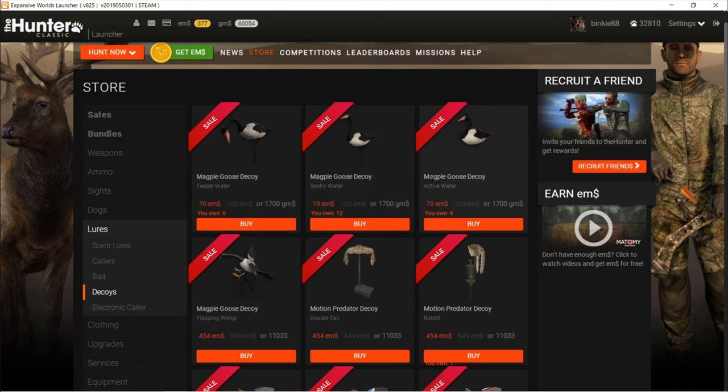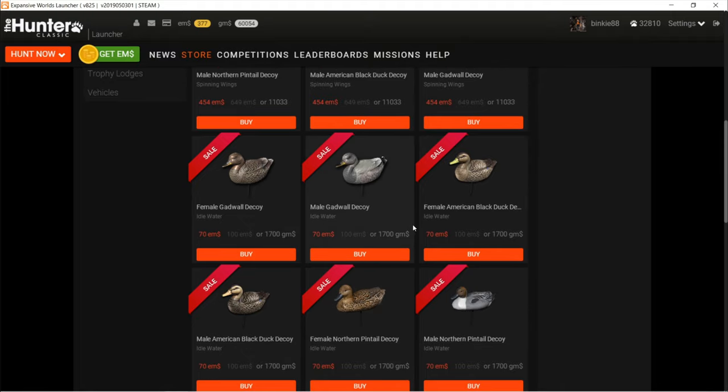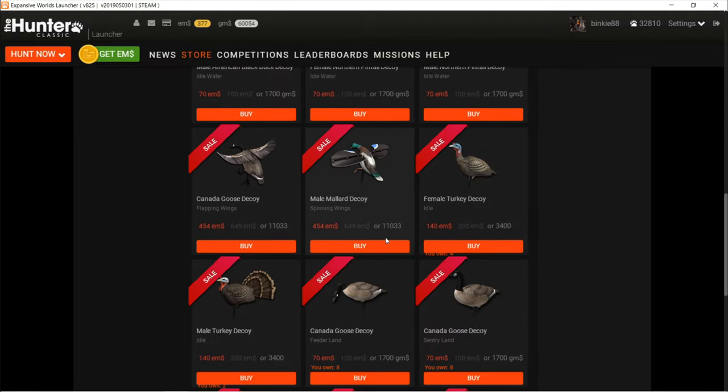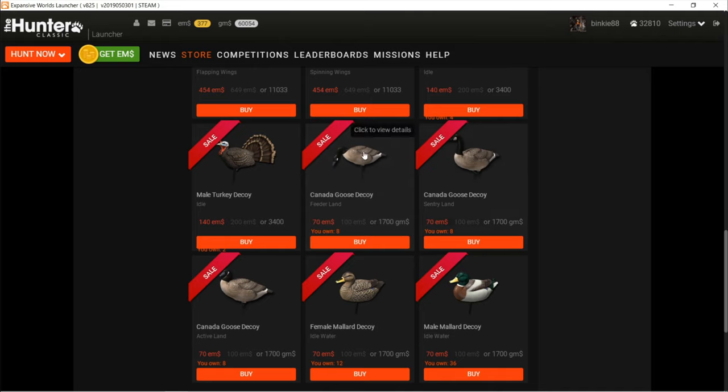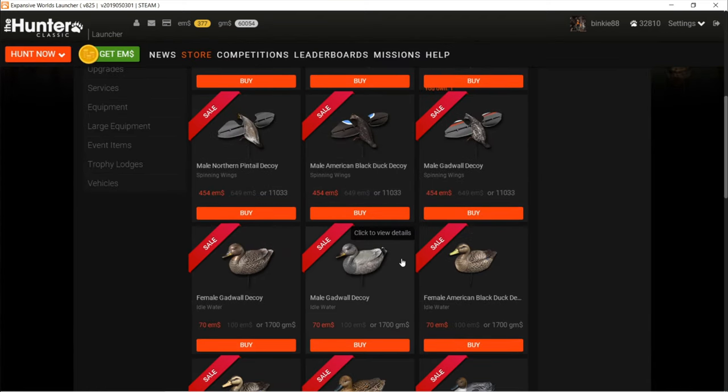There are a lot of decoys — like the Magpie Goose for Picabin Bay with the wings — and all the duck decoys for each species. The Canada Goose decoys: these three look different but have the same effect. The max attraction you can get with a setup is 24 decoys, so my aim is to buy 24 decoys and set it up. You can put up to 200 decoys in each reserve, but 24 is enough for the Canada Goose and for the Magpie Goose.